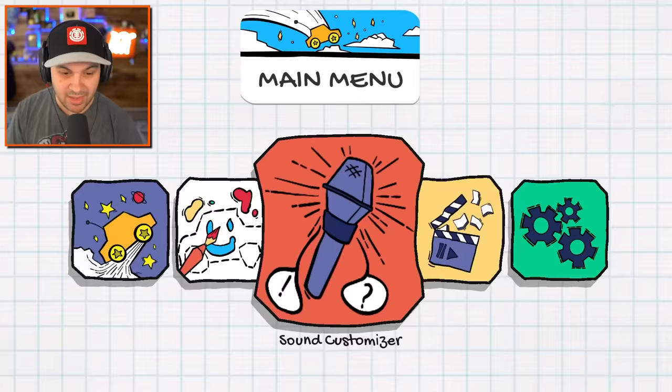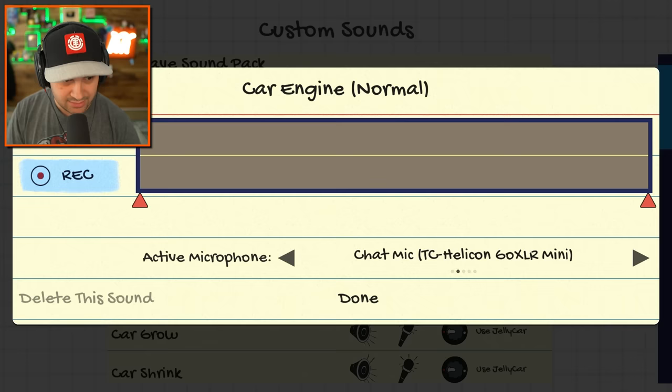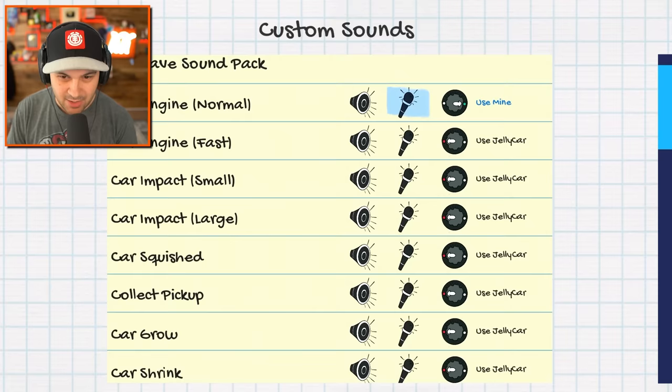And then we can go into the sound customizer, and you can actually record your own noises for the car? How does this work? Let's see if this works. Vroom. Vroom. Vroom. I'm in the game! So that is now the sound of our normal car engine.